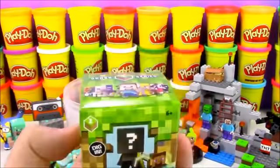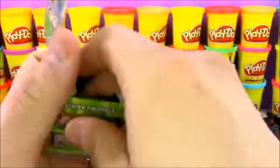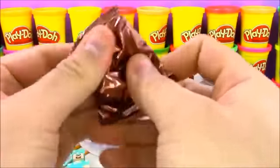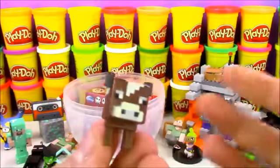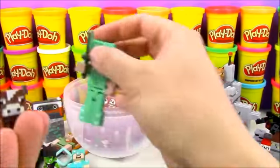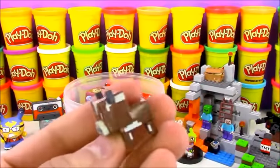We have another Minecraft toy — this is a blind box, the Grass Series 1 minifigure blind boxes. Let's see what cool characters we can get. We've opened a few of these and we're pretty much almost done with the collection. Today we got the cow! The cow provides all that meat — you're going to have to chop him down though. We'll use Diamond Sword Steve here to chop down a cow and get the meat out of him.